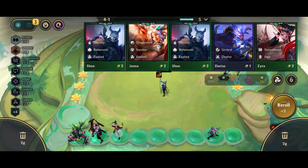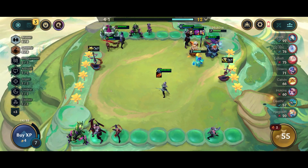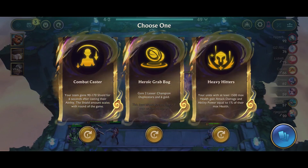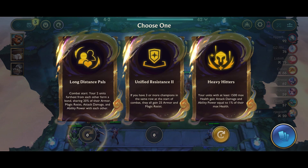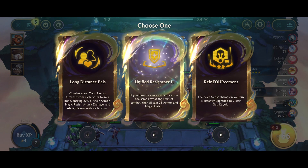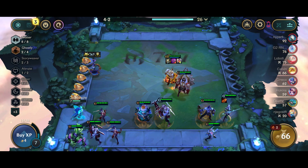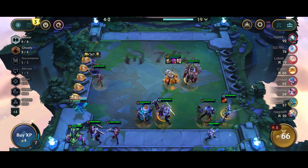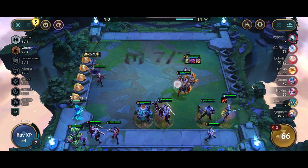My Kobuko is still alive and if I had a Bruiser emblem I would be kicking everyone's asses here. I don't have that much battery on my phone. Here we go to hero grab — I will probably go for Heavy Hitters, or no, I think I went with Unified Resistance. I don't love that choice — Long Distance Pulse would probably have been the better one.